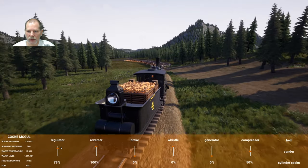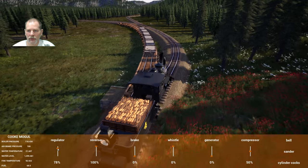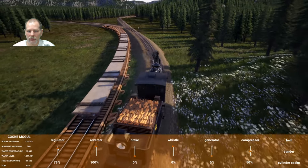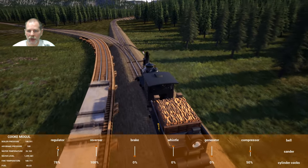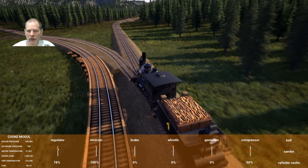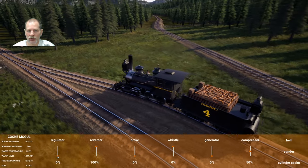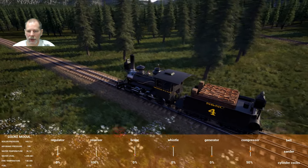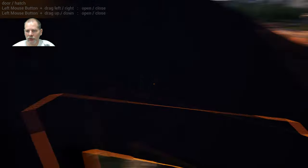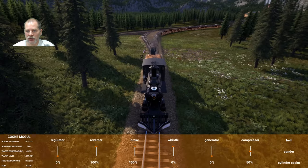We don't have a pin in the way there, do we? I think we do — it looks like there's a pin in there. So we're going to have to take that out. We're going to back up into these and then back these into the rest of them. That's the plan. That should allow us to have all of our log cars.